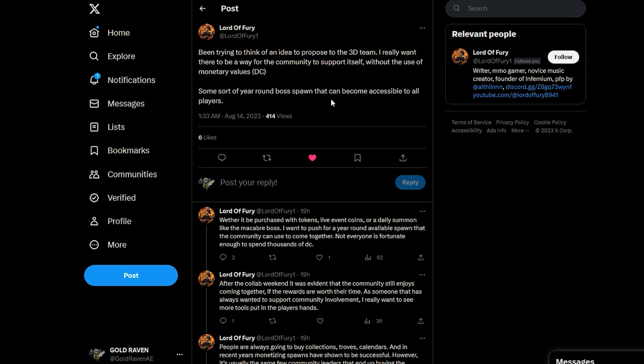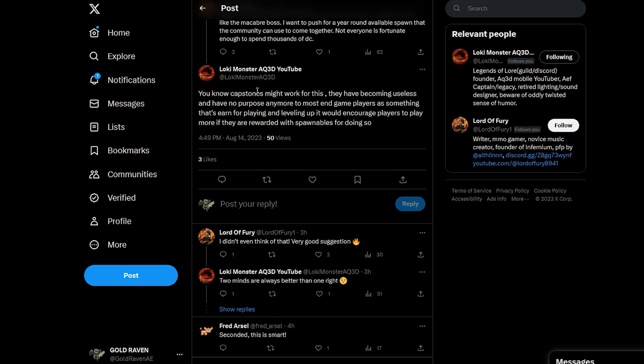So while I like this idea and I think it's great, there's another side to it. If they were to release an item that you could use to spawn something, it would have to be extremely valuable. Loki Monster suggested using the capstones because it might work for that — and this might actually work. But if they did do it through capstones, that means not everybody would be able to spawn it, because you would need to have a certain amount of capstones. They could set it so that it requires a large amount of capstones, so people can't just buy 50 of them using all of their capstones. So there would be a way of balancing it so that you could still spawn stuff for free, but it would require a large amount of capstones, or whatever token they decide to make it worth it.